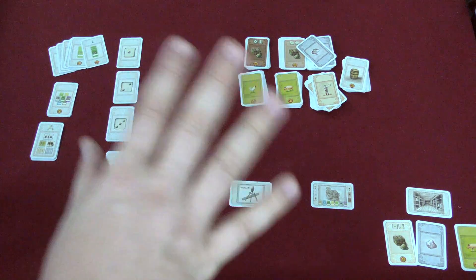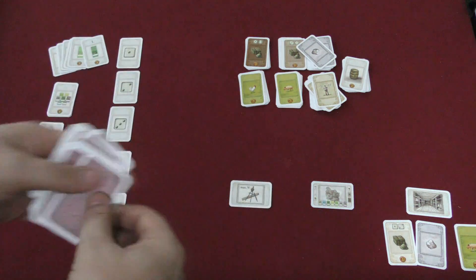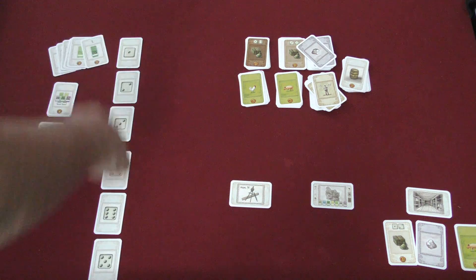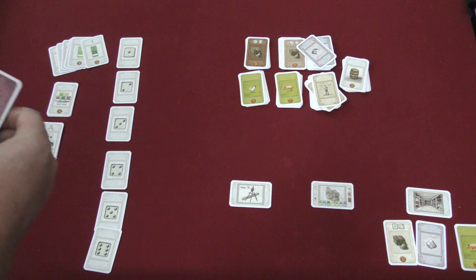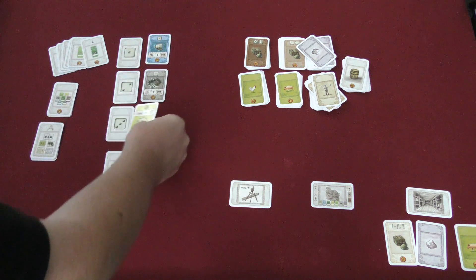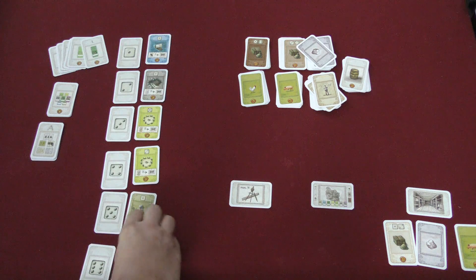Each round of the game — there are five rounds — players are going to have six actions. First, a bunch of cards are going to be placed next to numbers here that are numbered from one to six. The number of cards placed is based on the number of players. So let's say you're playing a three-player game — the number would be 10 cards, placed one through six.